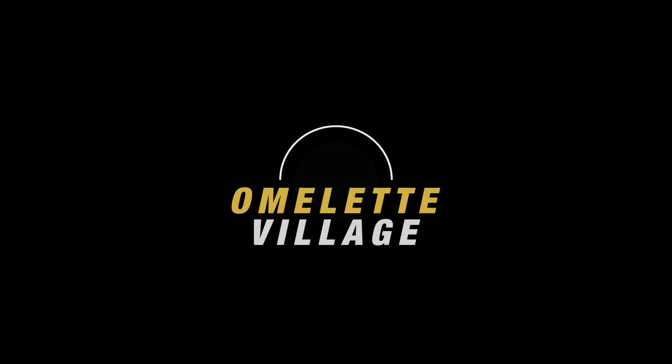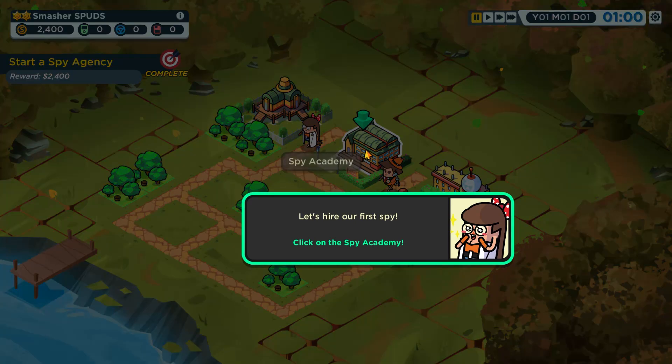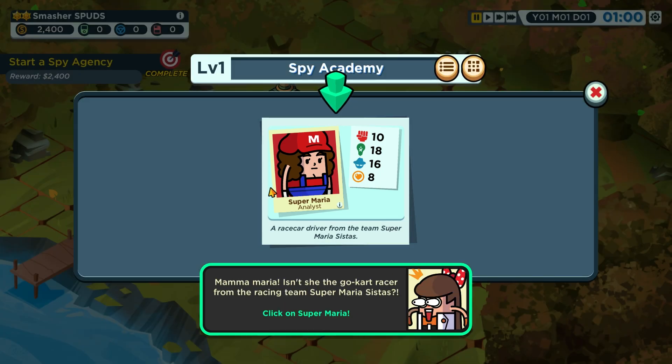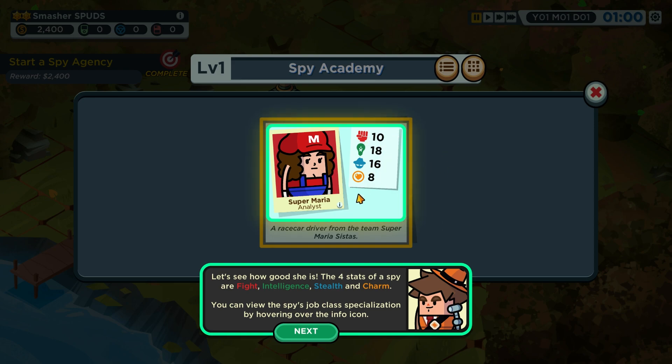We get a very James Bond-style omelette village on the map. Let's hire our first spy — clicking this brings up options. We've got Super Maria — a clear Mario reference. Clicking her shows four stats: fighting, intelligence, stealth, and charm. You can view the spy's job classifications by hovering over the info icon — she's an analyst with an observation focus.